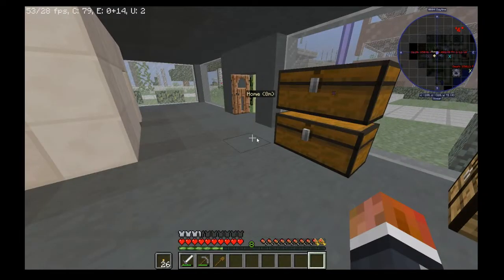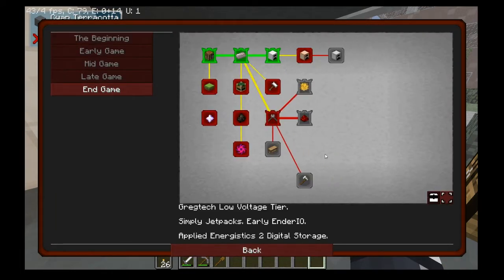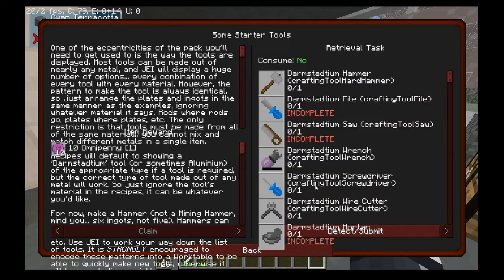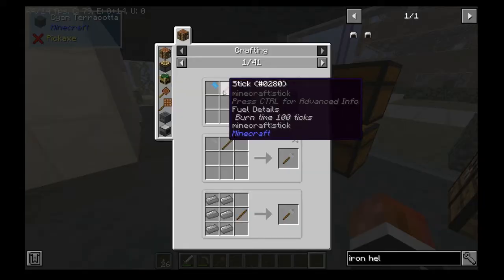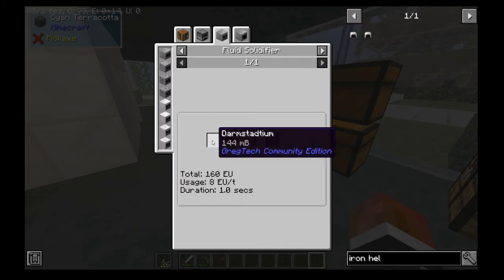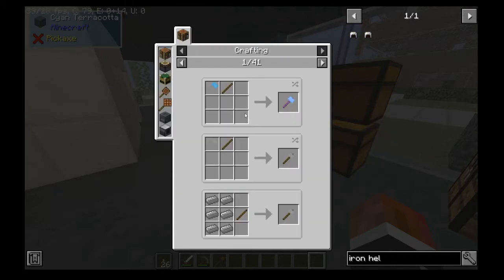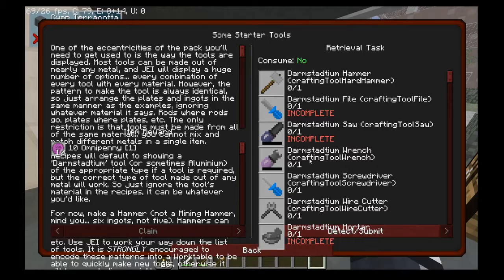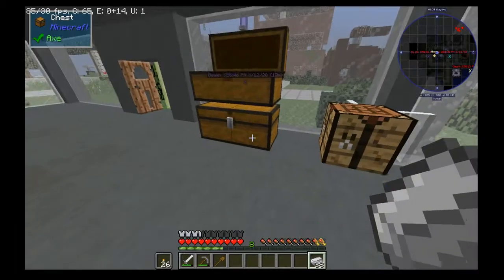So what I want to do for the rest of this episode is start working towards machinery. Some starter tools are the first thing we have to work with. It says Dark Steel, but you actually have to build it out of — you can't even get Dark Steel yet. Basically, you just follow this pattern. The first thing you need is a hammer — I'm going to do iron, because iron and wrought iron are basically the exact same when it comes to this.